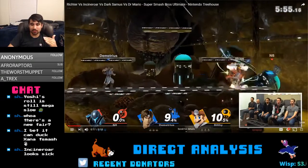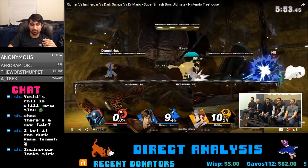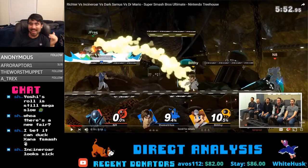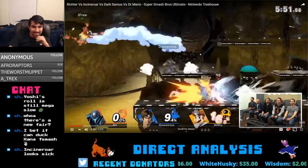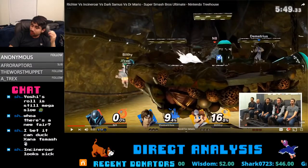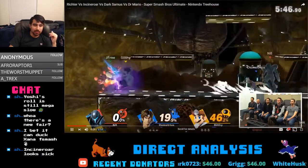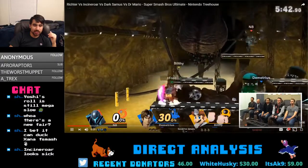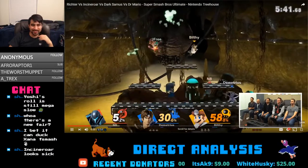Dr. Mario no longer does the spin with his back throw — he does a suplex throw instead, which is hilarious. He's not super fast on the ground but he's not gonna be the slowest thing anymore. He still has a strong up B, and the clothesline with the ropes coming out of nowhere is so funny. The cape launches opponents up now — it's very strange. He throws his diploma out there. Down Air is definitely going to let you combo into Fair or Down Air into up B. That's definitely a true combo with Doc now.